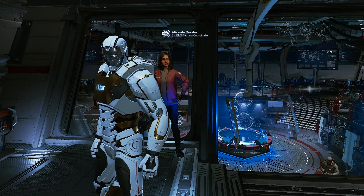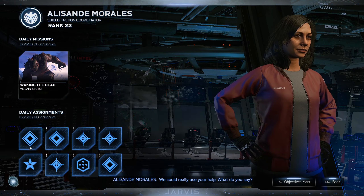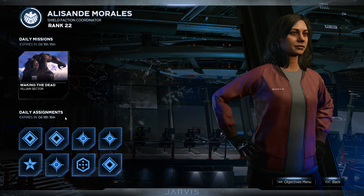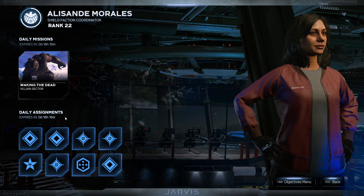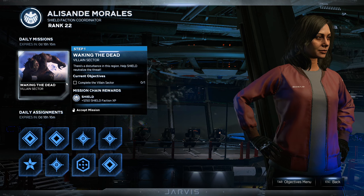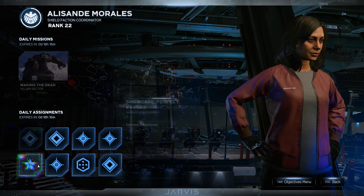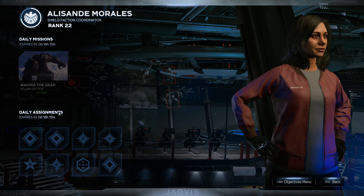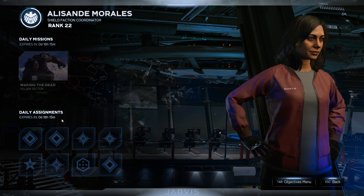Okay, so now we are back in game and we can go check our dailies and weeklies. Once we go to the Shield faction coordinator, you can see all of the objectives that I had picked up are now reset. They expire in 16 hours again, because that's how long they would take to expire — I just moved the days and didn't change the hours. So I can pick up my villain sector, pick up the new villain sectors, missions will pop up, and I can pick up all my daily objectives.